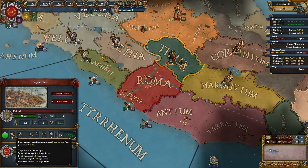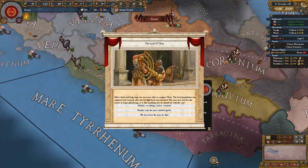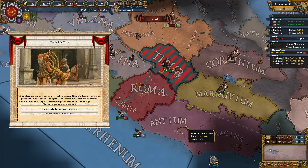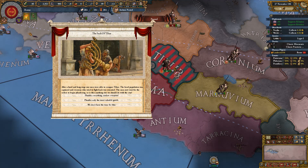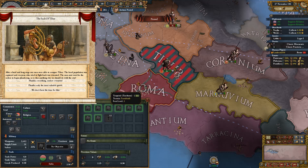The siege modifier goes from 0 to 16 — 78% chance to win. The sack of Tabir event fires: after a hard and long siege our men conquered Tabir, executed those who fought back, and now await orders. Options: plunder everything and enslave everyone — lose upper class and commoner population but gain 10,000 slaves; plunder only valuable goods for money; or just gain prestige. I have no idea what slaves do.